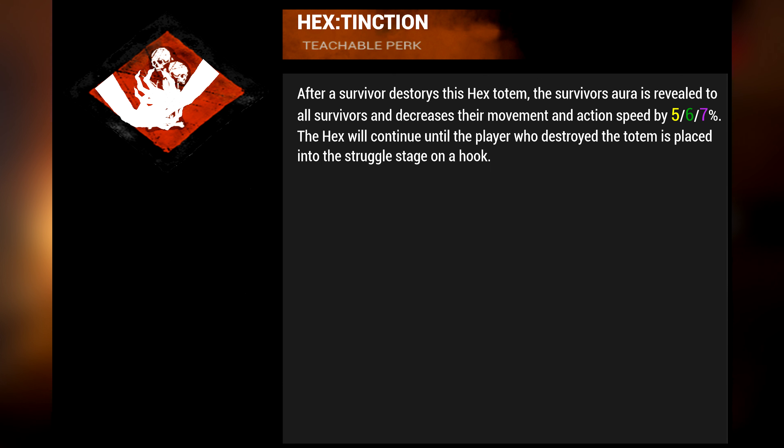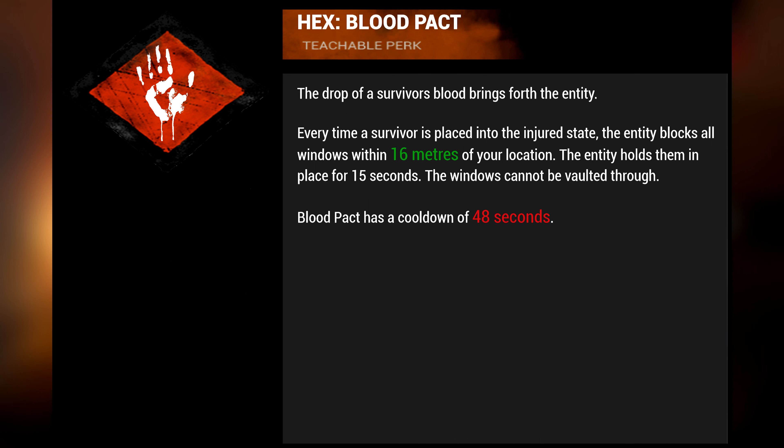Second perk: Hex Extinction. After a survivor destroys this hex totem, the survivor's aura is revealed to all survivors and their movement and action speed decreases by 5, 6, or 7 percent. The hex continues until the player who destroyed the totem is placed into the struggle stage on a hook. Third perk: Hex Blood Pact. The drop of a survivor's blood brings forth the Entity. Every time a survivor is placed into the injured state, the Entity blocks all windows within 16 meters of your location and holds them in place for 15 seconds — the windows cannot be vaulted through. Blood Pact has a cooldown of 48 seconds.